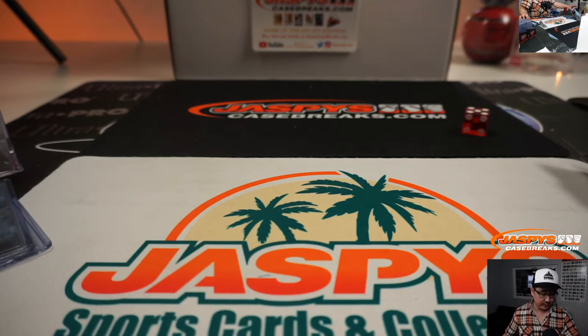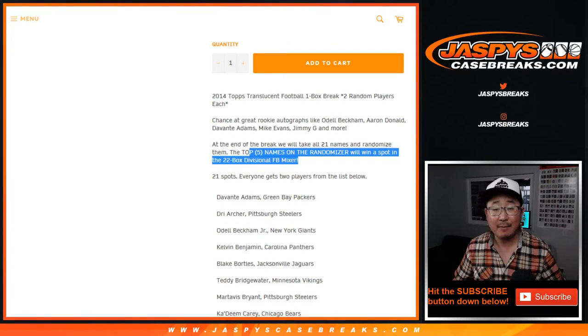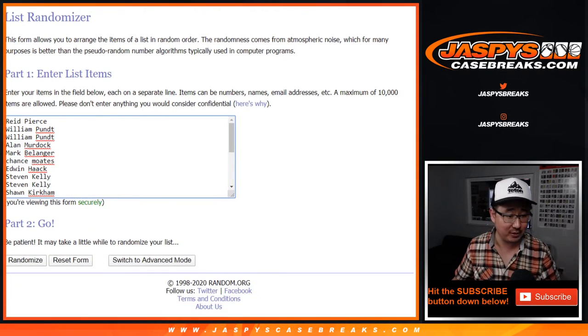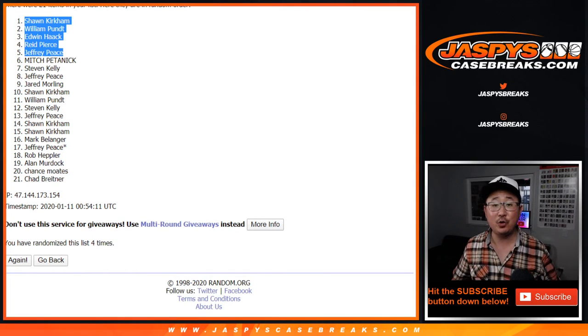Now, the whole point of this break is really just to give away five spots. The next one's posted already — this is break 40. Top five names on the randomizer — we're going to take the original 21 names and do a new dice roll. Let's randomize it — three and a one, four times. Five names on top. Good luck, everybody. Rolling one, two, three, and a one — fourth and final time. Congrats to Sean, William, Edwin, Reed, and Jeff. You are in the top five — you will be in the divisional mixer.